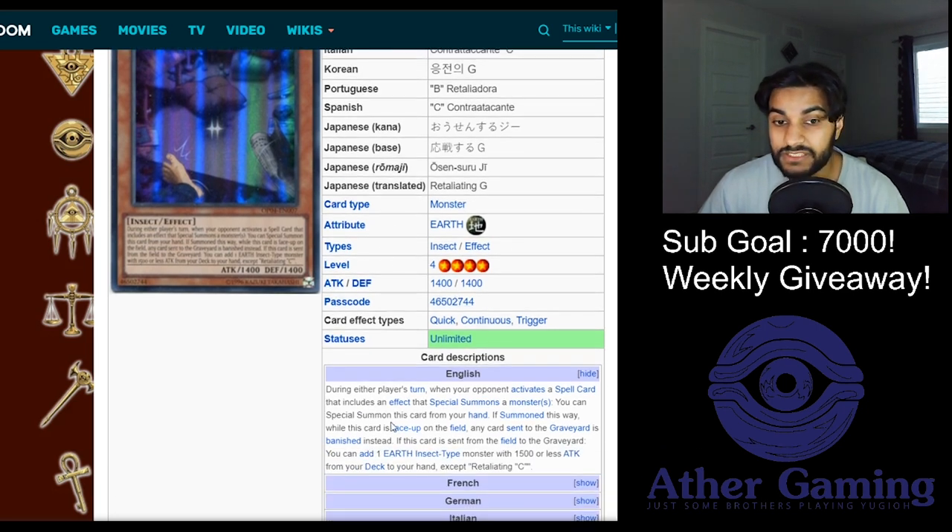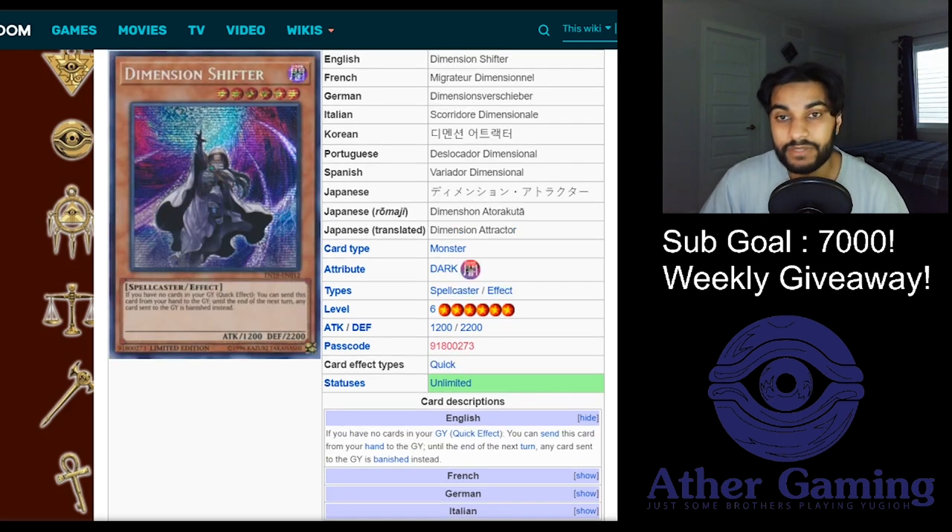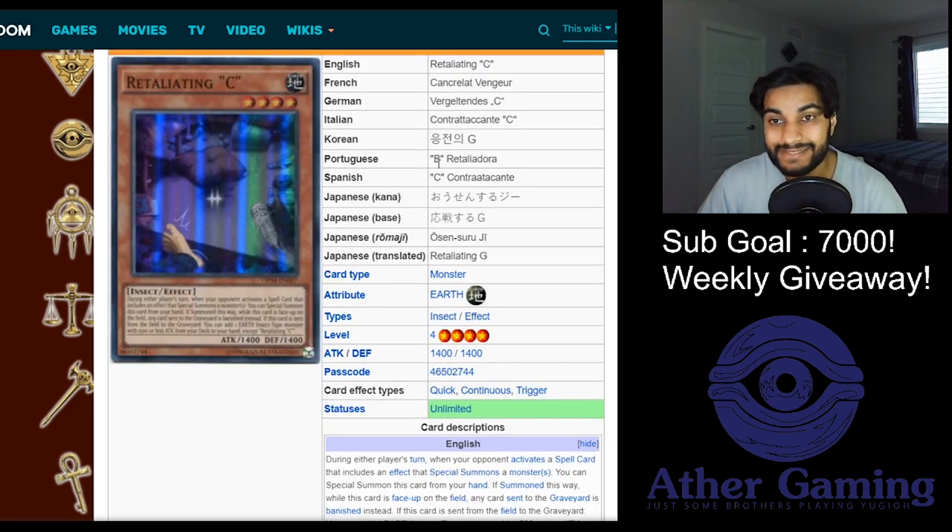Retaliating C is another option. When your opponent activates a spell card that includes an effect that special summons a monster, you can special summon this card from your hand - and if summoned this way, it becomes a Macro Cosmos effect. This is pretty funny because when they use their ritual spells to summon their Heralds or Cyber Angels, you can use Retaliating C to stun them and prevent floating. There's also that one Drytron spell that summons from the deck, and Retaliating C can just sit on the board as a Macro Cosmos. If your deck can't play D Shifter, Retaliating C works similarly.